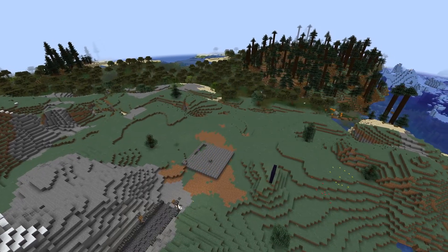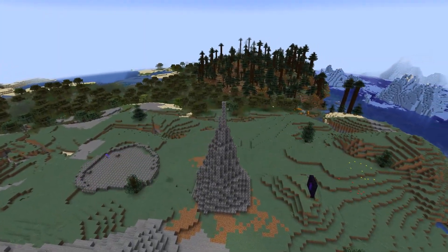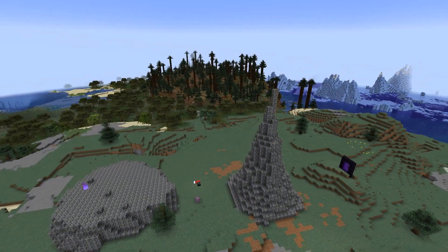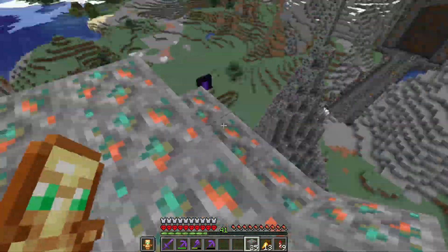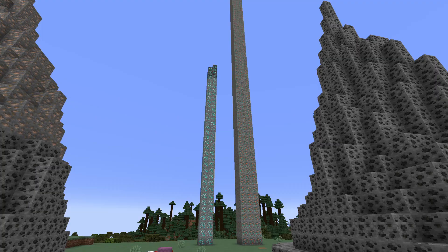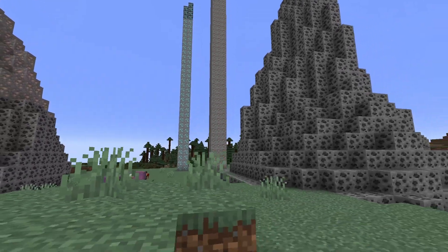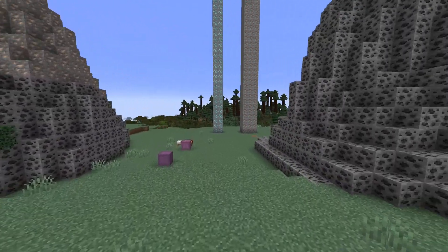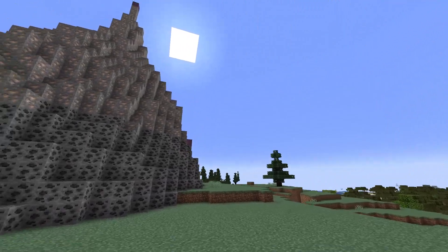After building the dwarven mine door, we emptied so many shulker boxes of coal, iron and copper ore. Honestly it's insane the amount of ores that came out of that place, and we've even got to mine them afterwards. Now that is a thing of beauty. Look at these towers - also the copper. That is an insane amount of copper. And look at all of this coal and iron over there. This isn't even half of it.